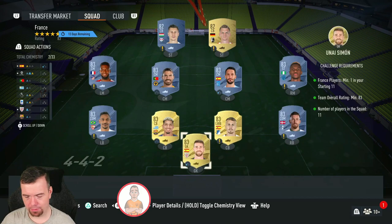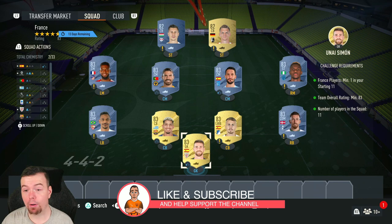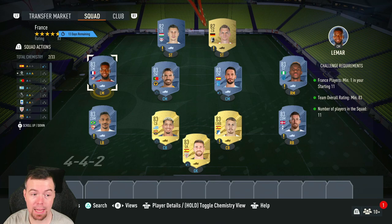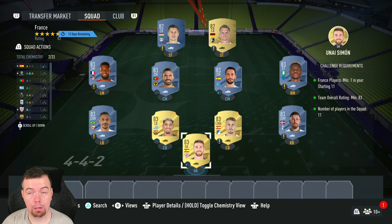Before we get into the requirements, just letting you know these prices are for been buying at the time of doing this SBC, which has been out for about an hour and a half. Prices will always be cheaper as time goes on, and don't forget prices fluctuate especially as this is out for two weeks. For the France SBC, you need one French player — at the moment Lamar is the cheapest 83-rated French player. You need a minimum of 83 overall, and you can't go lower — with 11 players in the squad that's nine 83s and two 82s.